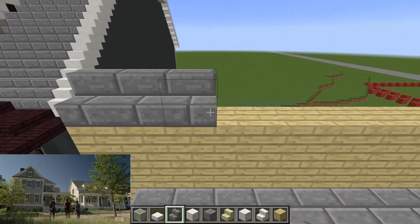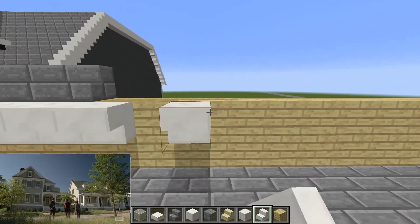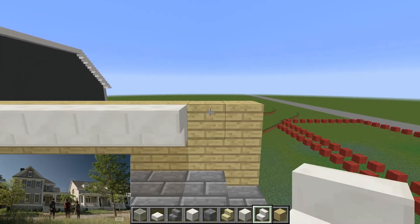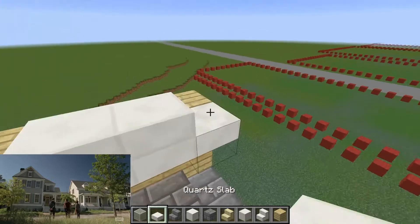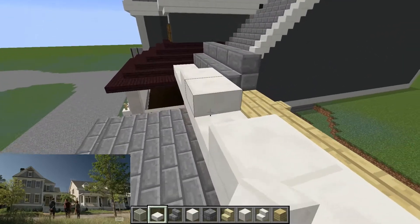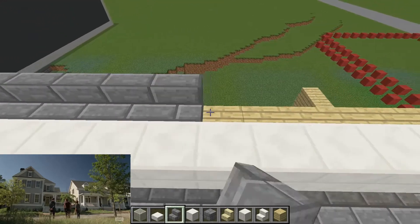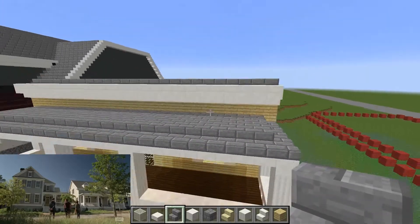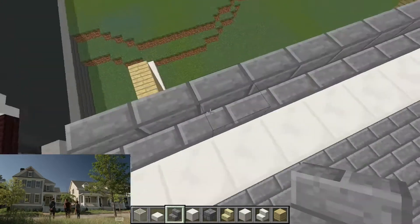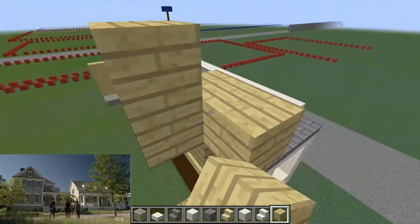I'm also going to need this — I'm going to need this. Do this. How's that going to affect the windows though? I don't know, we'll just have to see how that turns out. And then this is to hide the ugliness of the stairs, the stone stairs — it'll look kind of stupid if it didn't have this one. There we go. I may have maybe too much of this — the white — just have to see how that turns out, to be honest.